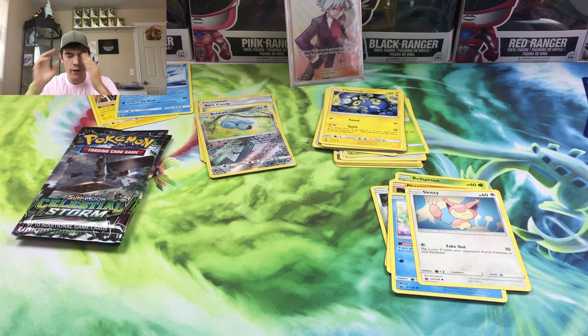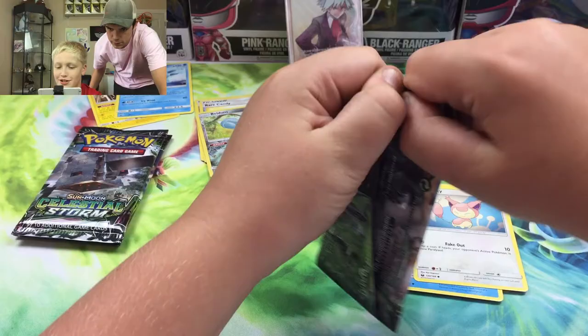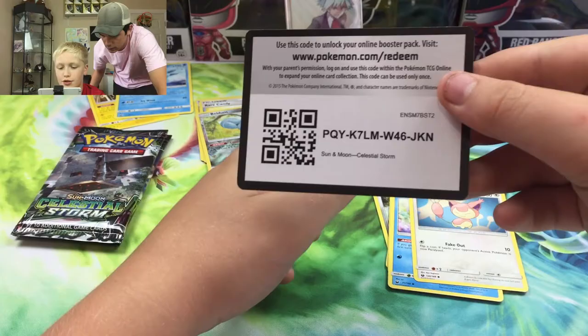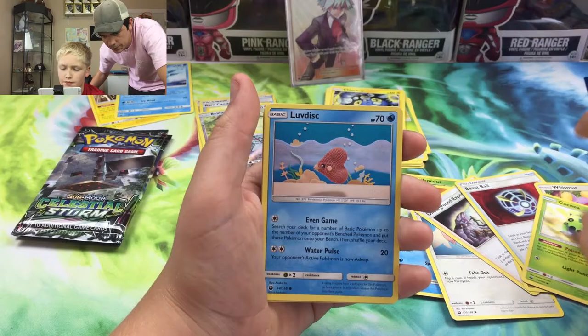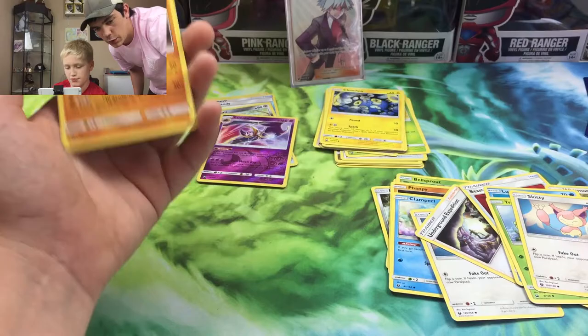Hopefully we can get one more pull - I'd be really happy with one more. Tyrell is up now. Starting with a Blaziken - okay my turn here we go. There is the code card, Underground Expedition, Shell-go, Beast Ball - that's actually cool. Whismur, Cacnea, Luvdisc, Treecko, Skitty, Lunala reverse - actually need that - and Claydol. Two cards I do not have yet, so cool.